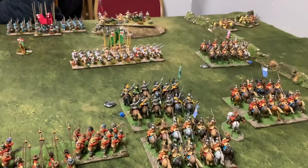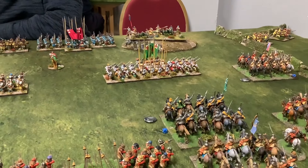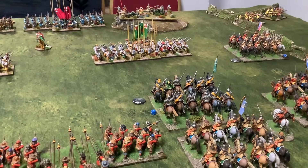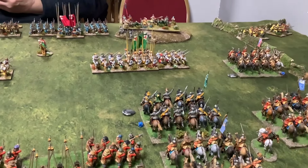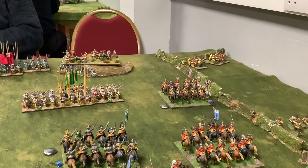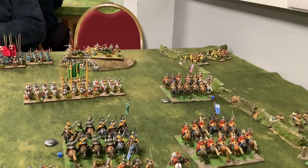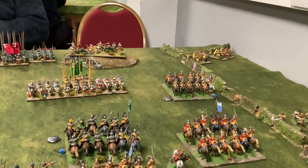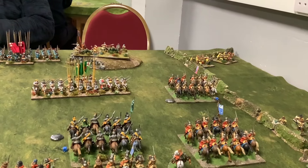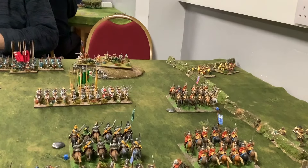John's done his firing and with the musketeers at the front unit, he's managed to do one casualty on the cuirassiers and disordered them — threw a six as one of the hits. Likewise, it was the commanded shot to the right that was able to put one casualty on the horse and also disorder them with a six.